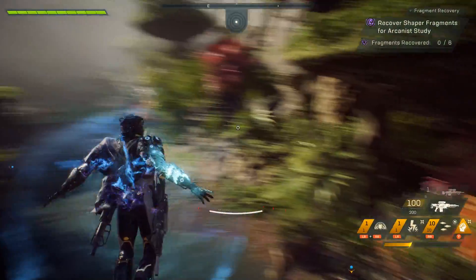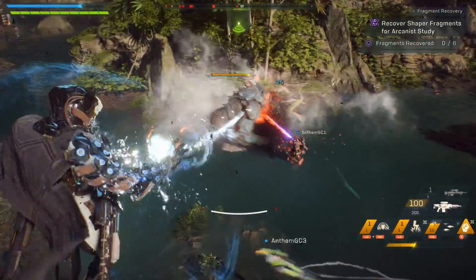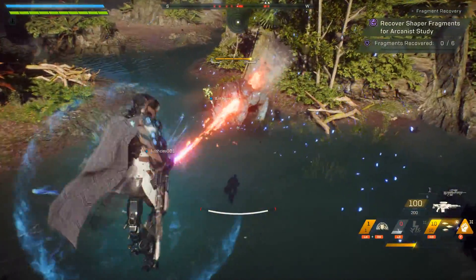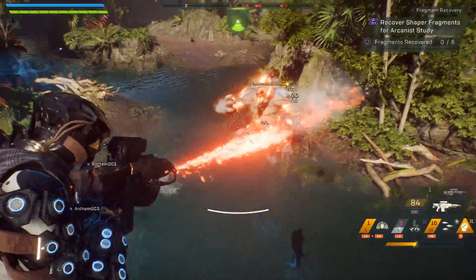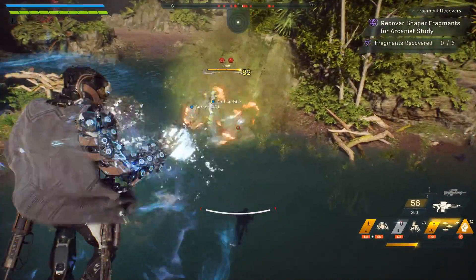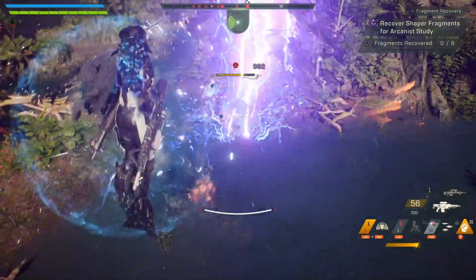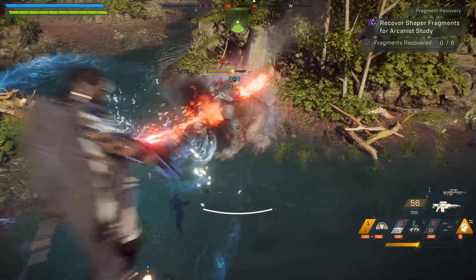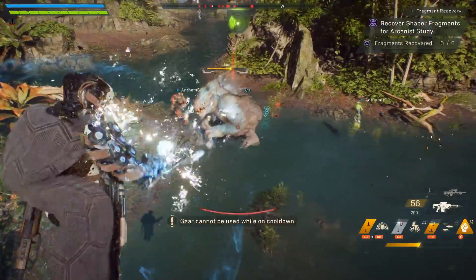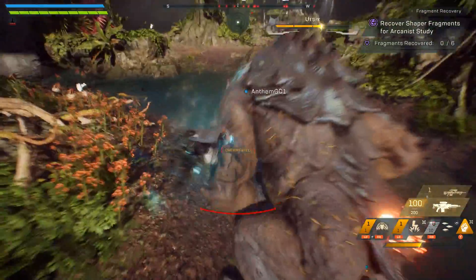One of the things that sets the Storm apart from other javelins is its ability to stay in the air during gunfights. This aerial vantage point allows you to see multiple enemies where they're spawning, as well as land devastating elemental attacks from above. The Storm's jets overheat much slower than the other javelins, allowing you to stay in the air for a drastically longer time than anyone else. However, you do need to be careful, because strafing and moving around in the air will still cause your jets to overheat, and you're going to have to come down to the ground eventually.